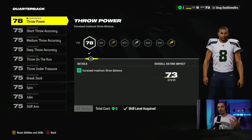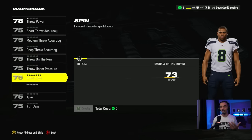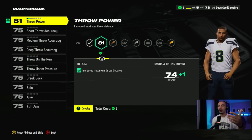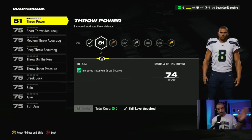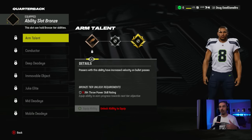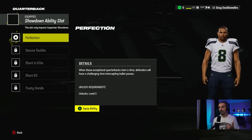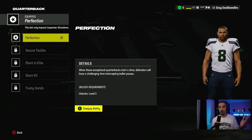As we go over skill points, we have our throw power which we increased. We can increase throw accuracy as well. I feel like we're probably going to spend points on medium throw accuracy or throw power — I think we do throw power because we're working our way toward the first ability slot from a bronze perspective. Get our throw power to an 81 because the 70s are not going to be close. We need to be closer to a 90. From an ability perspective, we don't have anything for the bronze slot yet, but from the showdown ability slot, now we have Perfection — when exceptional quarterbacks start to drive, defenders will have a challenging time intercepting bullet passes. That's really cool.